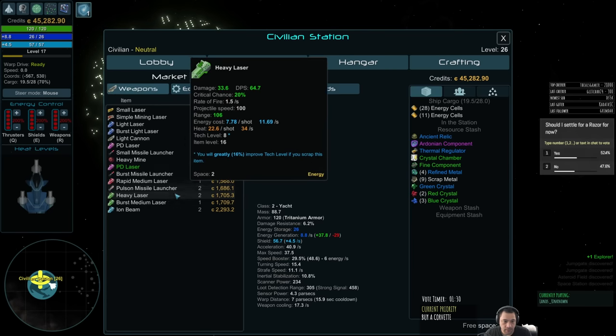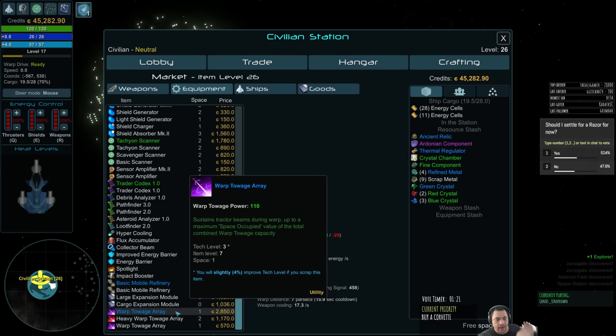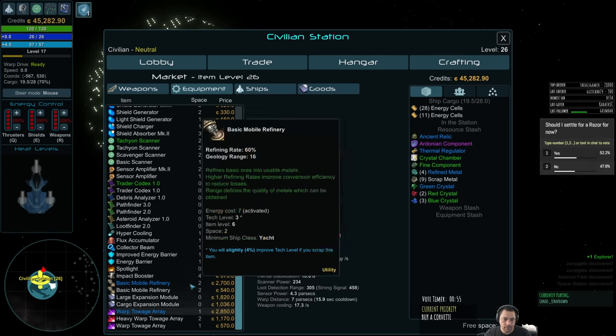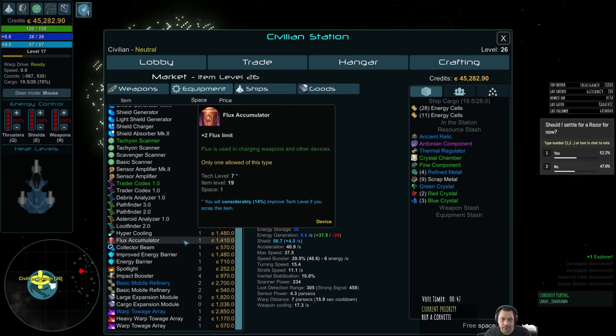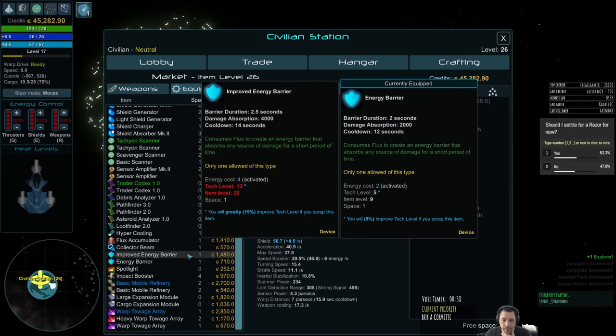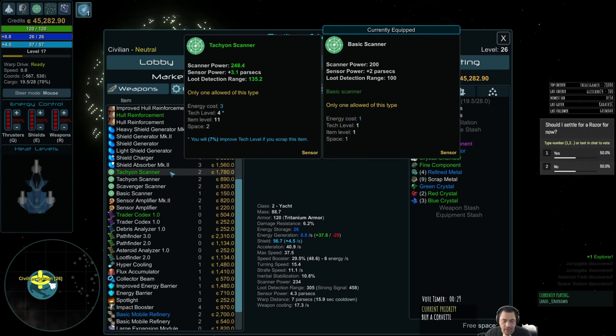In terms of weapons, nothing special. They have some refineries and warp towage. A tractor beam allows you to drag things around in the solar system — if you find a derelict ship you can drag it to a station to use or sell it. If there's no allied or neutral station, you need a warp gate towage array to jump through a warp gate with something in tow. The flux accumulator lets you build up more max flux, which is useful if you have a lot of special abilities. Collector beams are like tractor beams for loot. There's also a better Tachyon scanner here, but it takes more space.